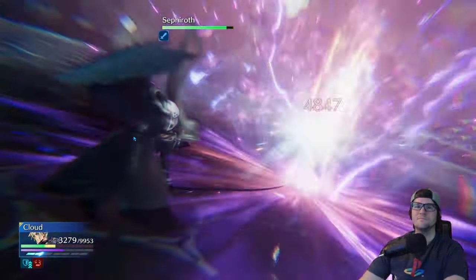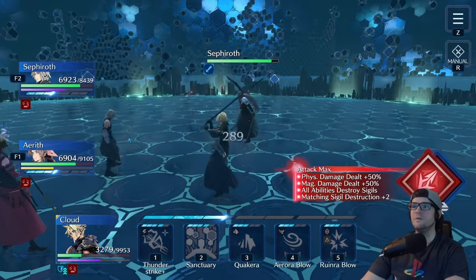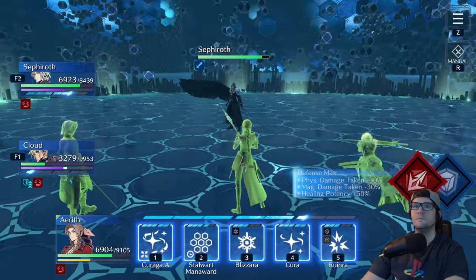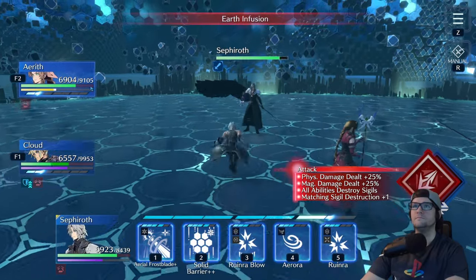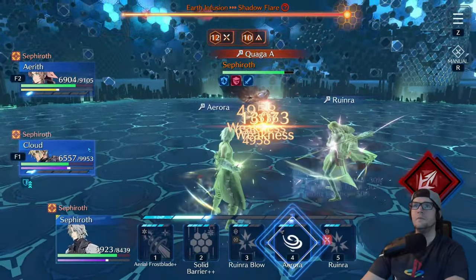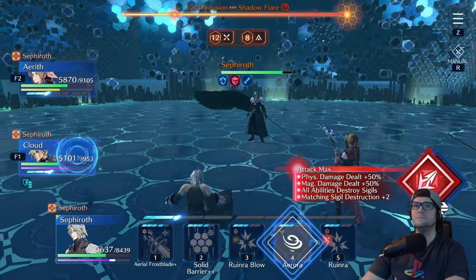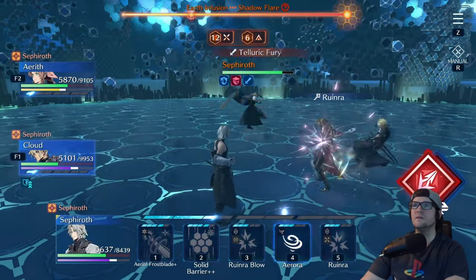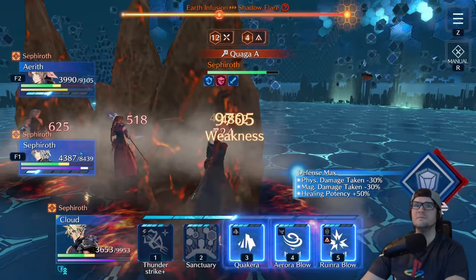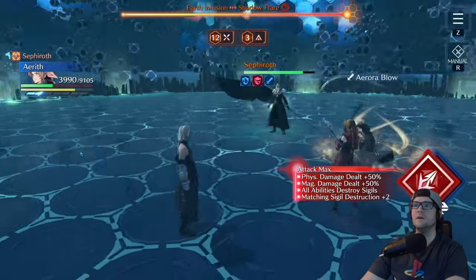After the Octaslash, make sure everybody has roughly equal HP for the next phase — the Sigil phase. You want your DPS units using moves like Aurora Blow or Arrow, as that will do three times as much damage while Sephiroth is weak to wind. Swap back and forth between Cloud and Sephiroth to make sure you're hitting him at max attack stance to get the most damage, and let Aerith or whoever your healer is sit back and do what she needs to do.